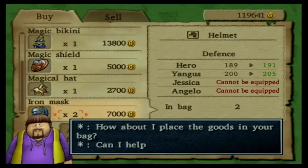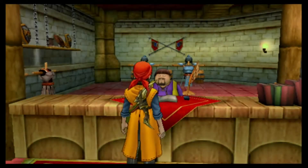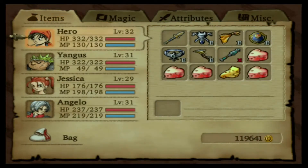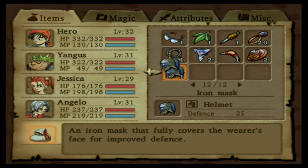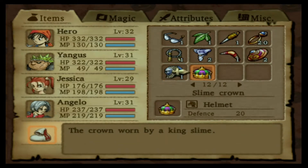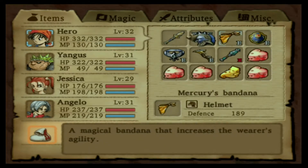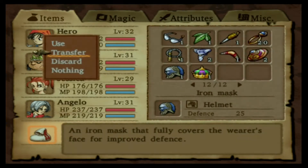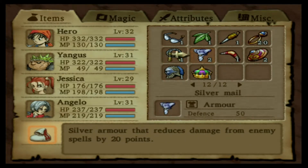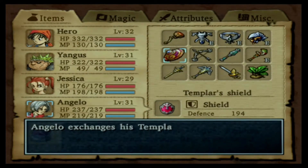It's just nice to finally have my characters properly equipped after so long. Having enemies constantly destroying my characters and knocking them out hasn't been fun. The mercury bandana increases the wearer's agility, so I'm going to keep that on him. I kind of wish I hadn't bought that iron mask. The magic shield reduces damage from spells by 15 points, so I'll have that equipped on him as well.